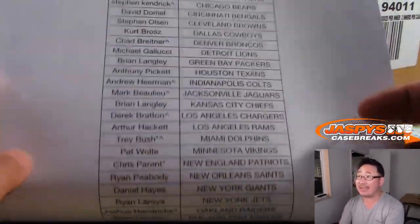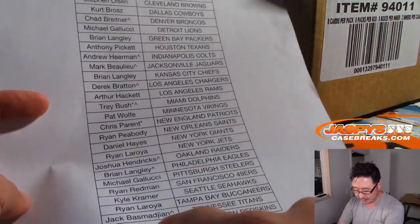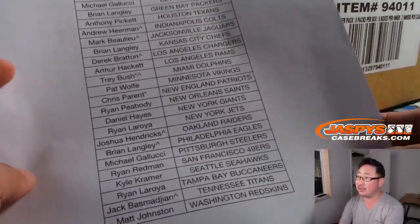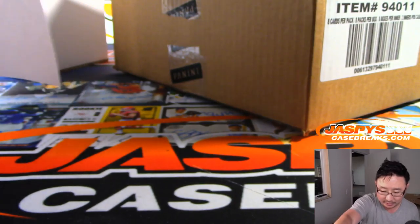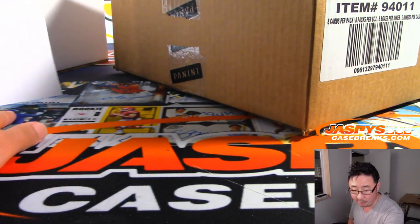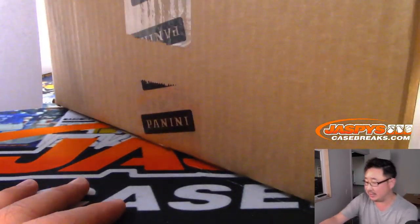Now if you have at least two teams, you will have an entry into our break credit promo, whether you got them in a team random or if you bought your team straight up — doesn't matter how you did it. As long as your name's on there twice, you'll have at least one entry. Four times, two entries. Six times, three entries. Eight times, four entries, etc.